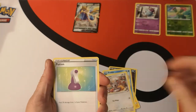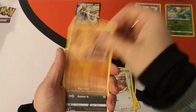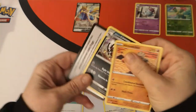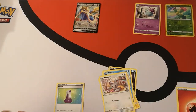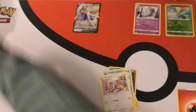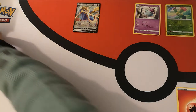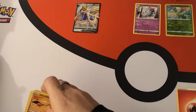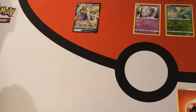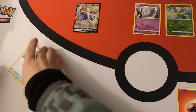We have Fire Energy, Potion, Hitmonchan, Galarian Linoon, and there is your code card. I think the stack maintenance is not going to work for me. This video is probably going to be longer than I'd like.